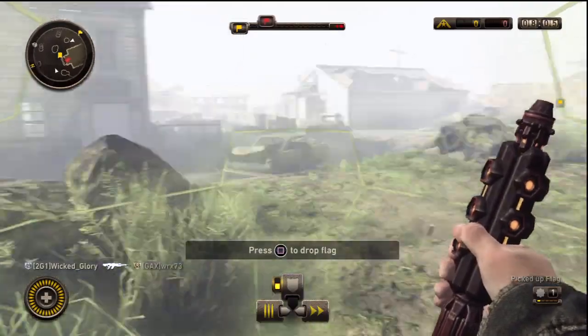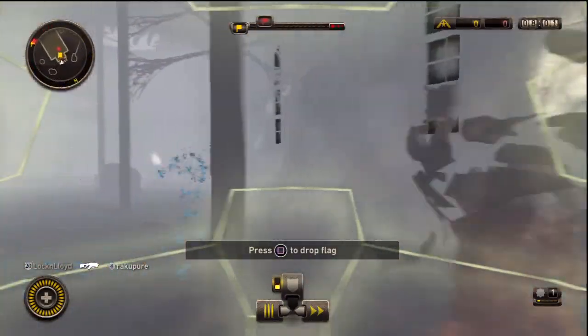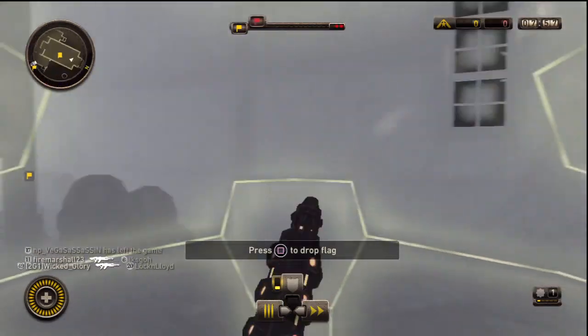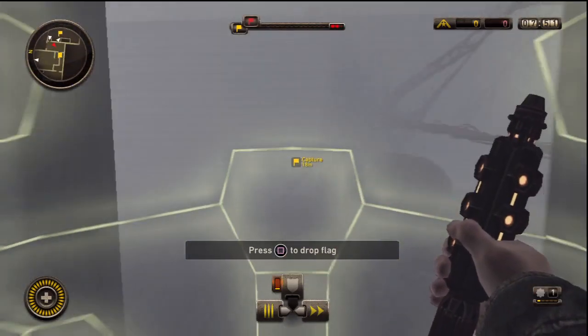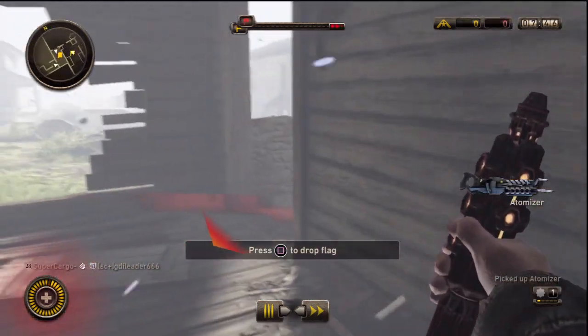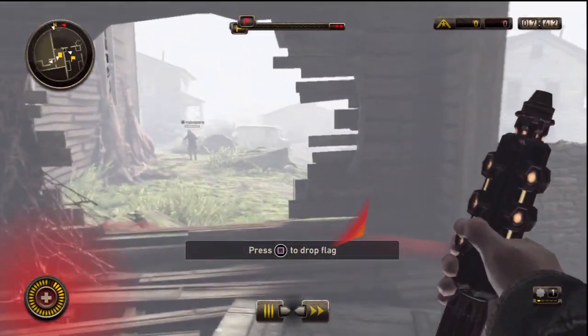For my abilities — there are perks and abilities — my abilities are an Ammo Beacon, which will resupply my ammo and secondaries like grenades and whatnot with the upgrade. And my other one is Dash, which jumps me forward about 10 meters.